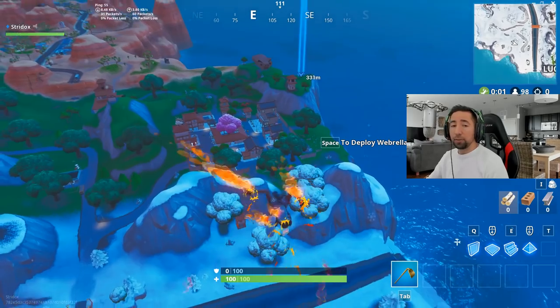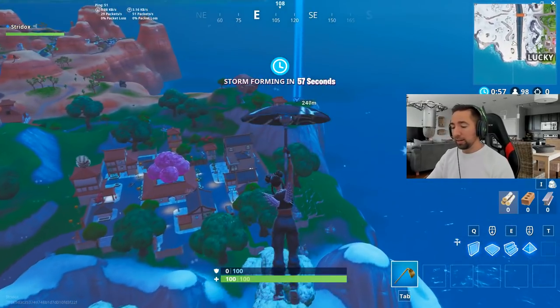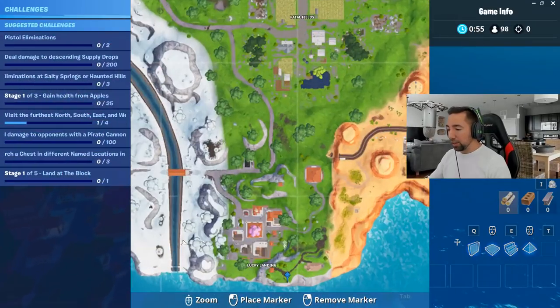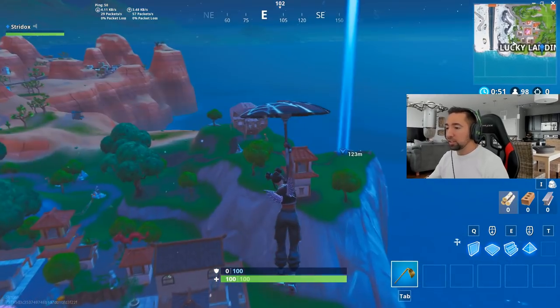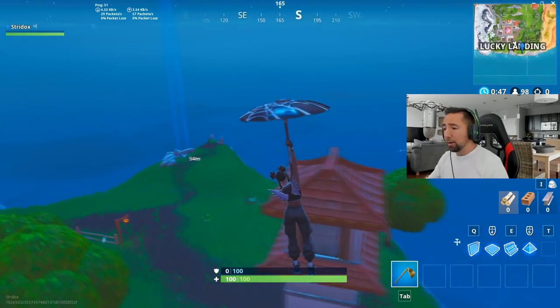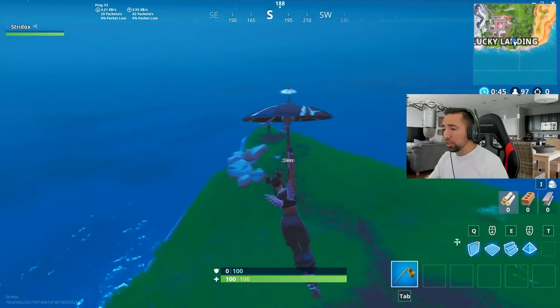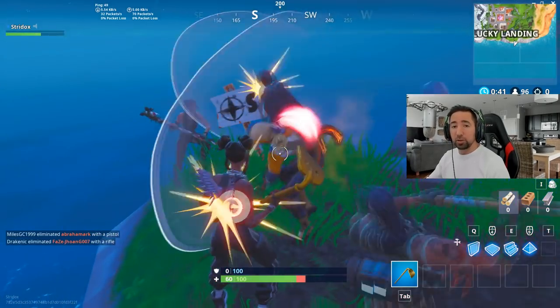Let me show you the exact location. If you're going to the most south end, it's right here by Lucky Landing — you can see it on the map with my marker. There's a dirt trail leading there and you'll also see other players heading here. Once you get to the sign, you will unlock the challenge. That's the most south end — let's move on to the next location.